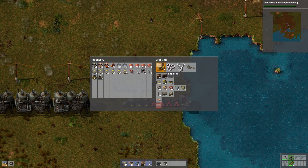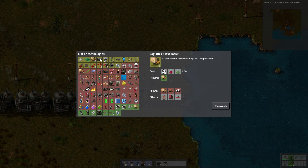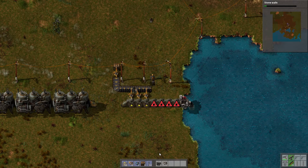Let's see how many burner inserters we're going to need: one, two, three, four, five, six, seven — we need 14. Let's also figure out what we want next for science. Let's go with walls. I need 14 total, so that's just another seven.